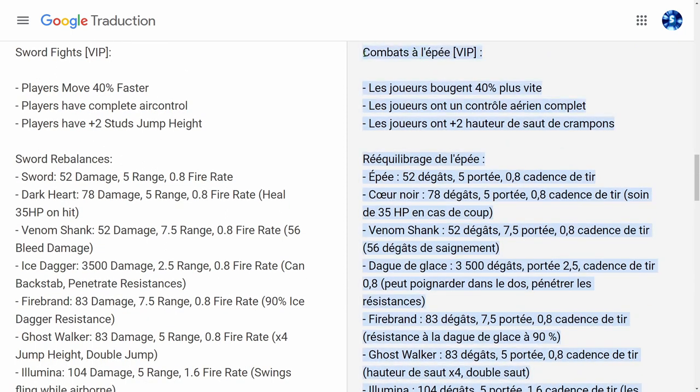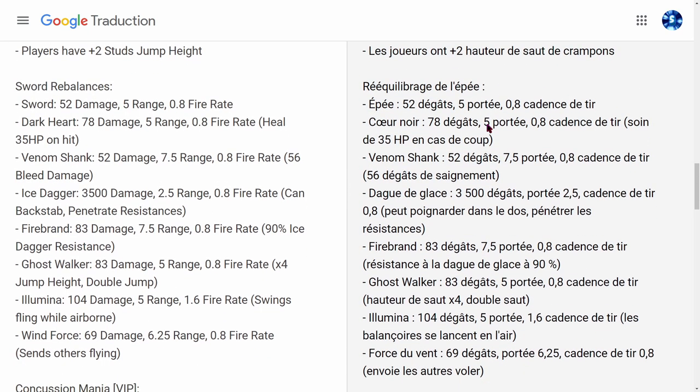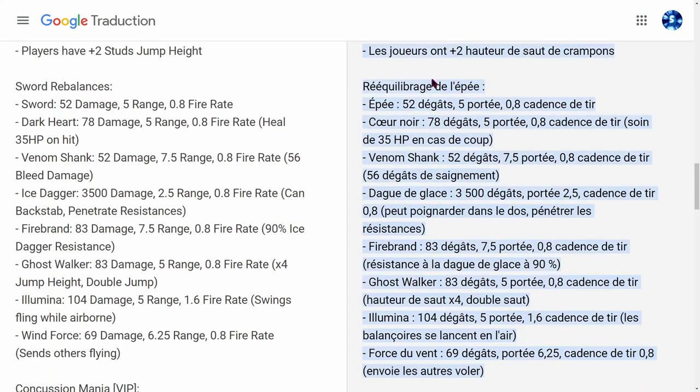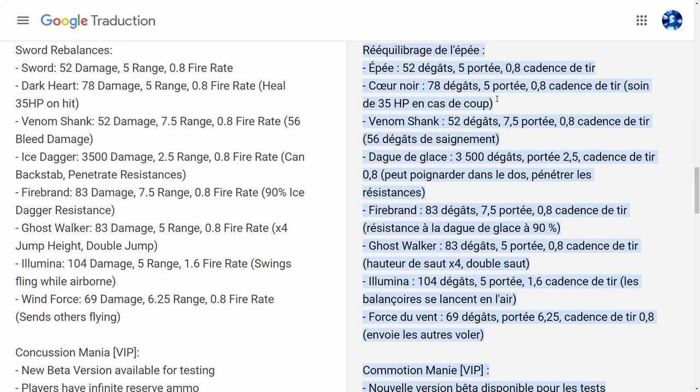Combat à l'épée, c'est du knife fight dans les serveurs VIP. Les joueurs bougent 40% plus vite, ont un contrôle aérien complet, et plus de hauteur de saut — je crois que ça veut dire un double saut, ou deux blocs de plus de hauteur. Rééquilibrage de l'épée : 52 dégâts, 5 portées, 0,8 de cadence de tir. Ce sont les différentes épées, faites pause si vous voulez tout lire.